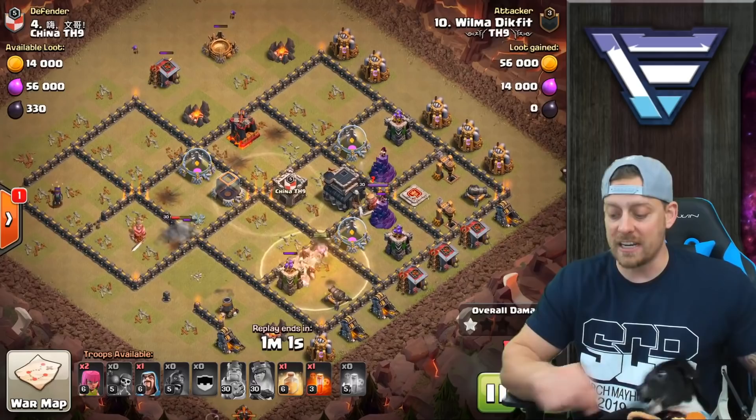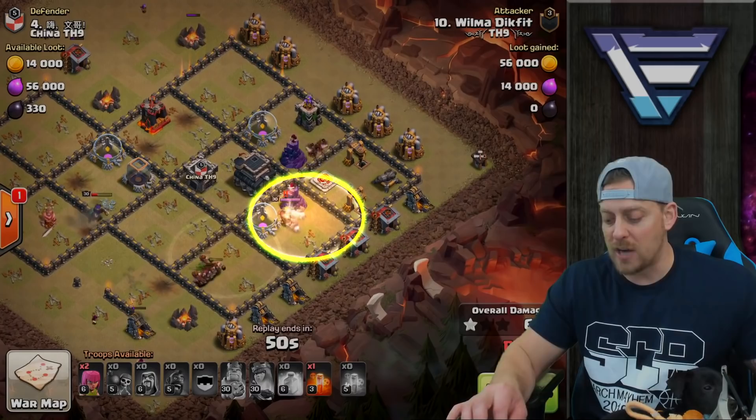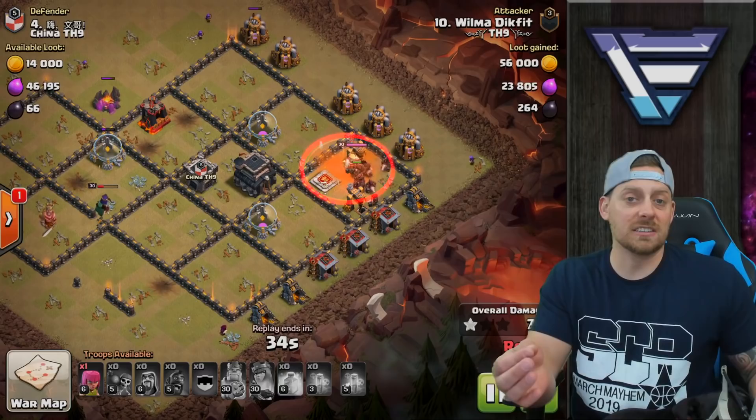You can see Wilma is doing exactly that on this attack. Final heal spell being dropped on the wizard tower. You do want to heal in areas where there can either be giant bombs or splash damage. At Town Hall 9, wizard towers and bomb towers are probably your biggest enemies. Poison spells being dropped here to get rid of any skeletons that may be chasing the hogs or the enemy king — not because it's going to kill the king, but it's going to slow him down and have him not be able to take out as many hogs.